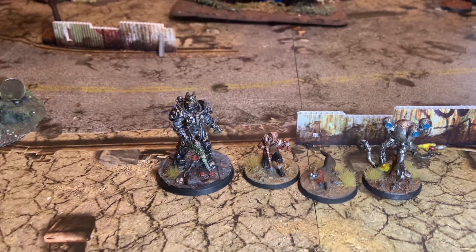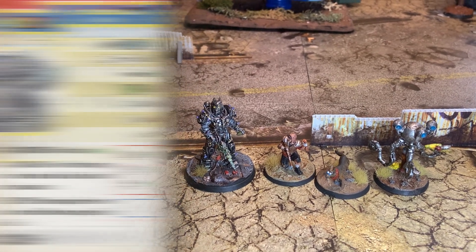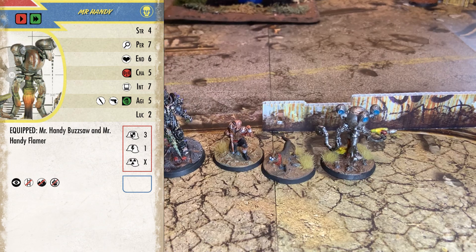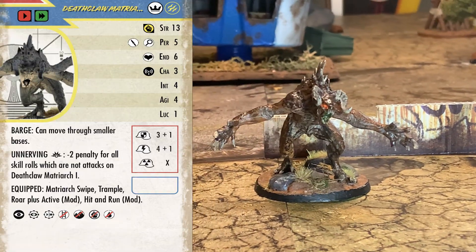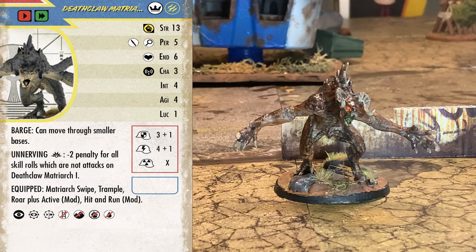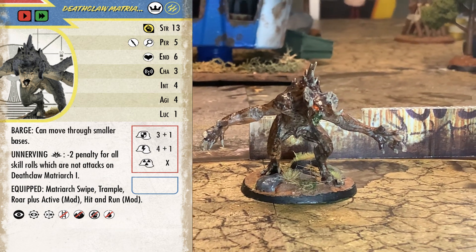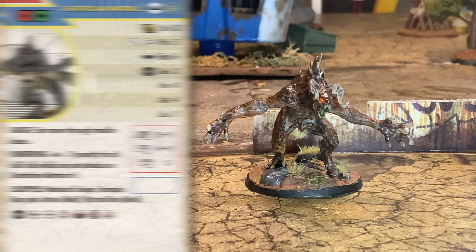Here are the All-Stars. First up we have the Tesla Soldier with his Enclave power armor, free Tesla coils, and a tire iron. Then the Legionary Scout with a hunting rifle, Dogmeat with his ever-loved Dogmeat bite, and Jefferson the Mr. Handy with a Mr. Handy buzz saw as well as a Mr. Handy flamer. Giving us the stare down is the Deathclaw Matriarch — a legendary unit with two unit cards, meaning I have to defeat both to defeat her. She comes in at a terrifying 390 caps, an exact match for my 390 caps of All-Stars.